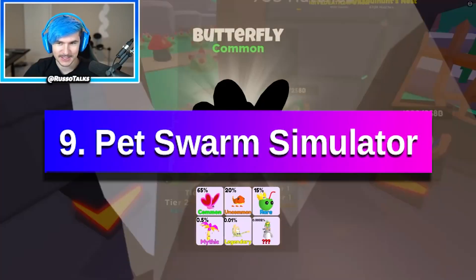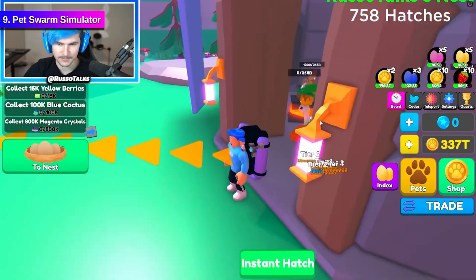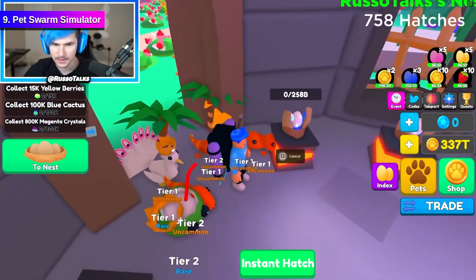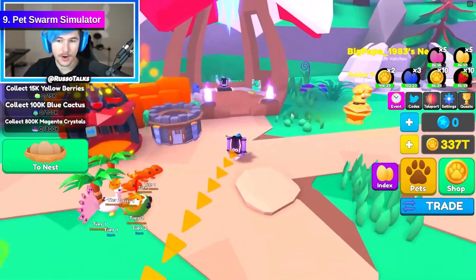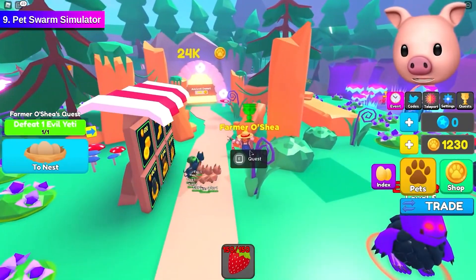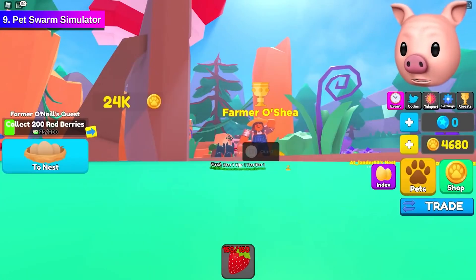Pet Swarm Simulator. Pet Swarm Simulator is a game that takes inspiration from Pokemon. There are hundreds of different creatures that hatch from eggs, and you get eggs by defeating different enemies spread out across the map. Your aim is to collect and hatch as many eggs as you can. Once you have loads of different pets, you can combine them to get even rarer creatures. The game has had over 20 million visits since it was released.